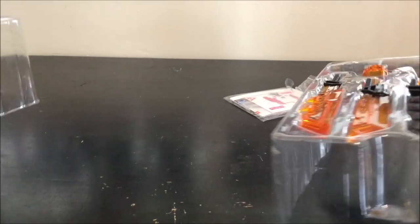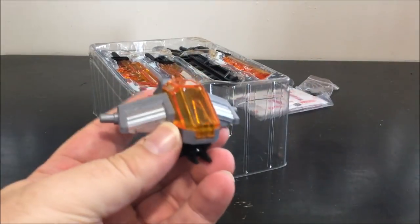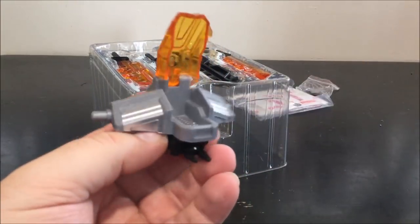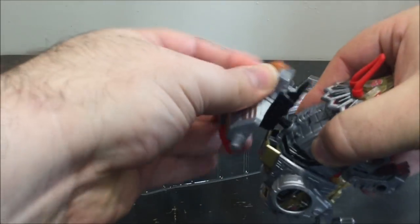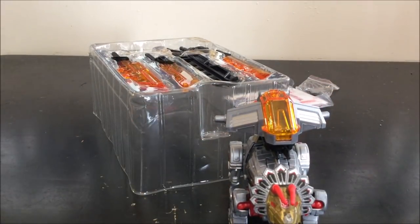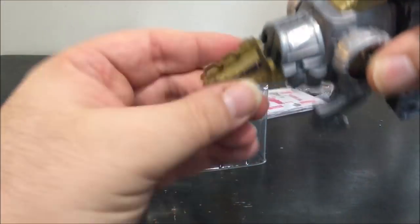We've got a crotch plate that is really nice - and the cockpit doubles as a cockpit for Titans Return headmasters. I don't have one right now but I'm gonna get one soon. We can add machine guns - they peg on each side - so yeah, more weapons for your Dinobots.